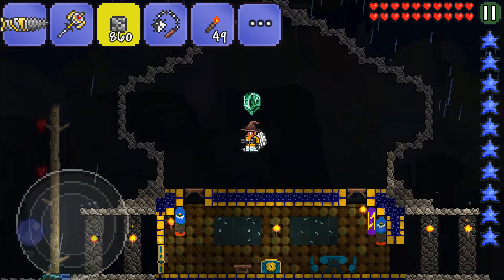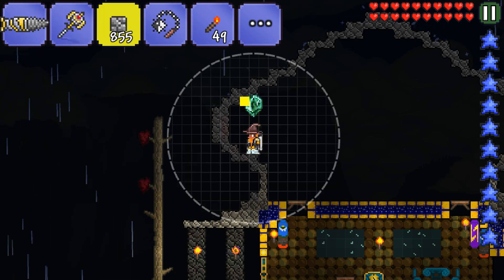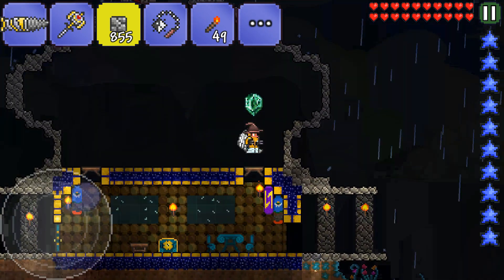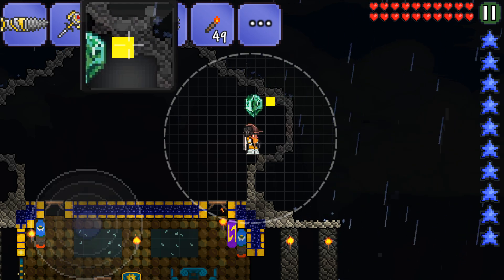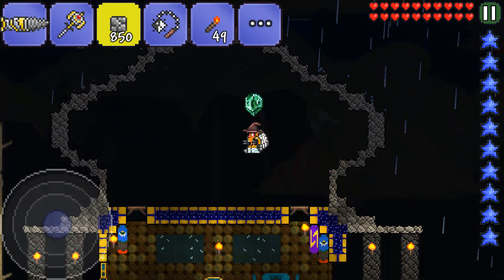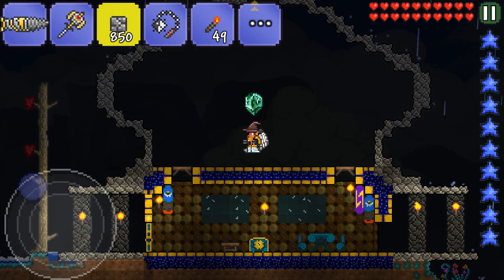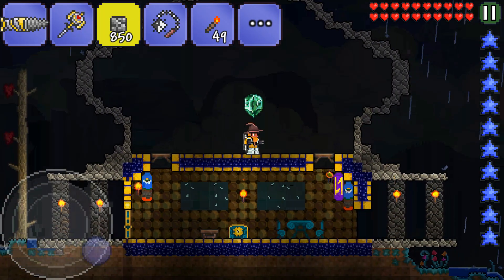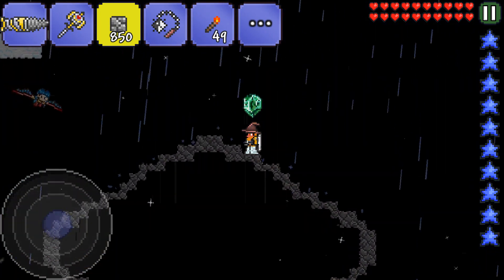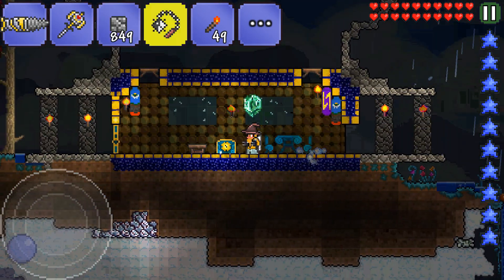That looks better than I expected! That is something cool. We should place it — it was here — and four blocks over there so it looks wider. There should be one little block on top of the building. Let's get out of here and place that little one on top. Yeah, that is awesome!